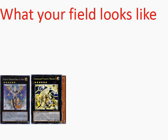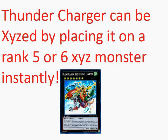Both these monsters can't use their effects anymore — it's only once per turn. Now, Gauntlet Launcher — we can special summon it by placing it on top of a rank 5 or 6 Xyz monster. So we can Xyz summon Thunder Charger instantly by placing it on top of either M7 or Atom. In this case we're going to place it over Atom.